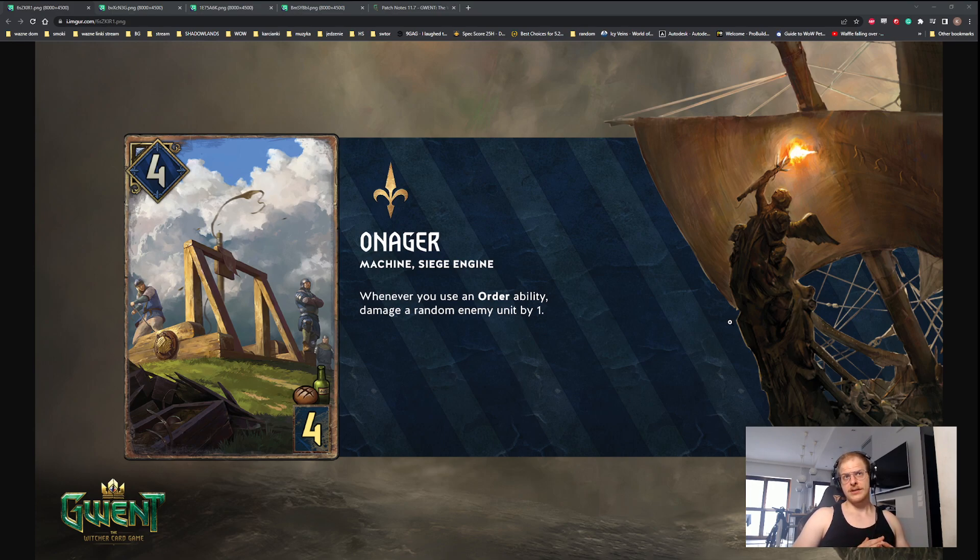Pew pew pew - it's basically a Trollololo but damages, which is better most of the time because you can get rid of engines and everything your opponent plays. This card looks small but it's absolutely incredible and very scary. You really want to remove it because it can generate so much value. They could even make it damage the highest power enemy unit to limit it a bit, but as is - look out for a siege deck.